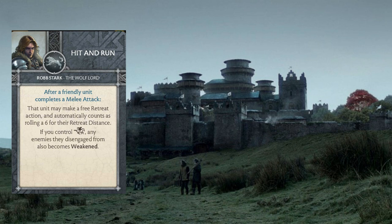This can happen after they charge in too — they can charge in and hit, and then you can play Hit and Run to back them out. An important distinction is that the trigger is after a friendly unit completes a melee attack, not after an activation. This means you can take the swords or combat position on the tactics board, force the Tully Cavaliers to make an attack if they're engaged, throw your 6 or 4 dice, and then play Hit and Run to get them out of there.